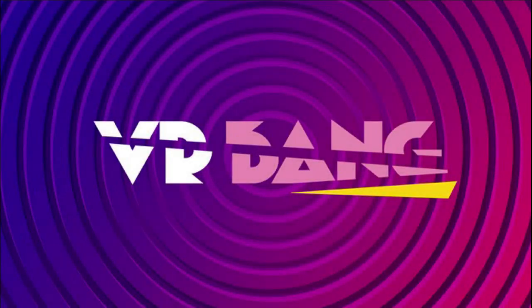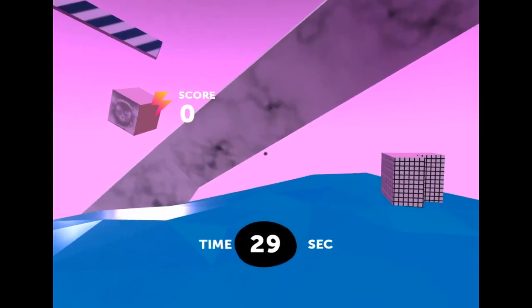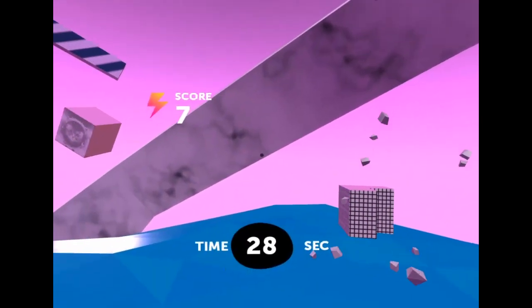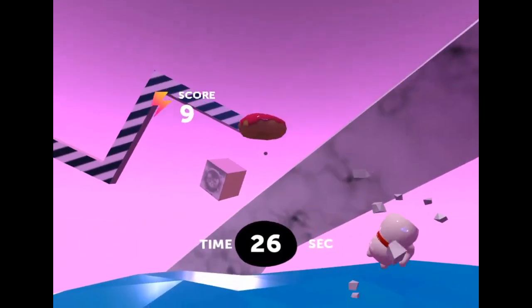VR Bang is similar to Fruit Ninja, but instead of slicing objects, you are smashing them. And you smash them using your gaze cursor, so you just turn your head to move your cursor, and whatever object your cursor is over gets smashed.